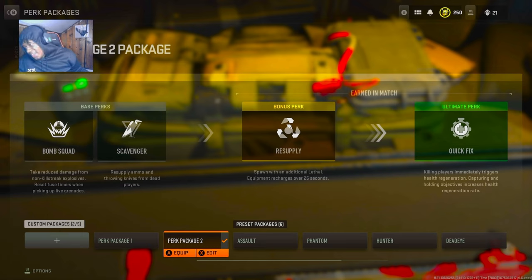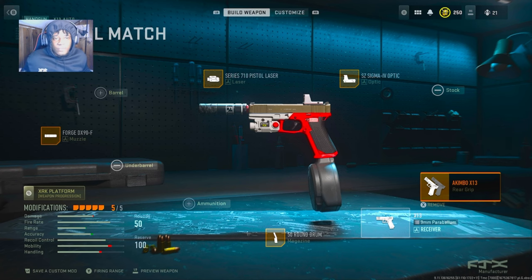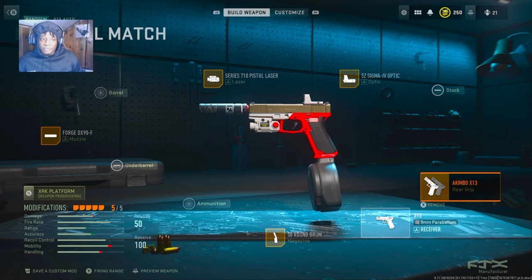The perks don't change: it's Bomb Squad, Scavenger, Resupply, and Quick Fix. If you're not rocking with Quick Fix, run Ghost — but I like running Quick Fix for the simple fact that I push a lot. For the secondary, we're rocking the X13 auto pistols, akimbo of course. It's overpowered with the 50-round drum on there — really overpowered.